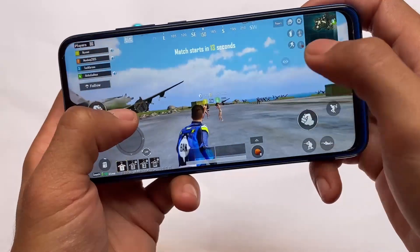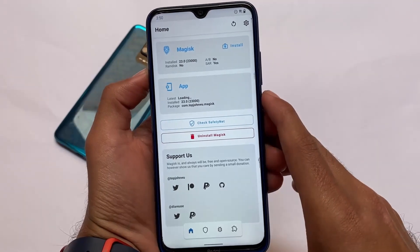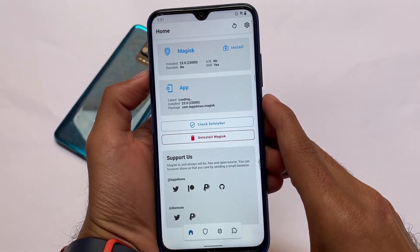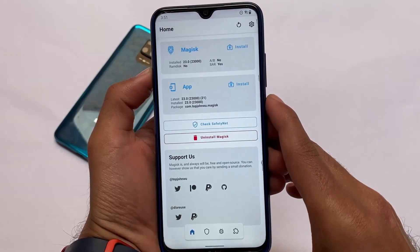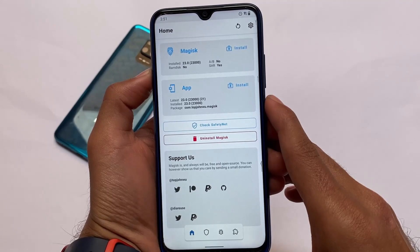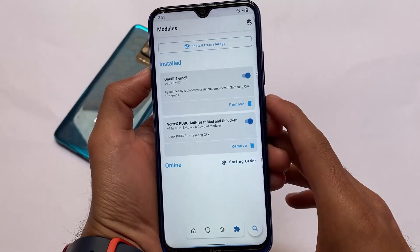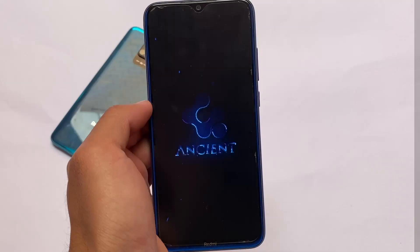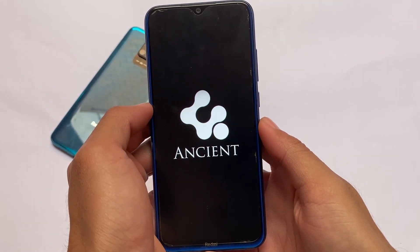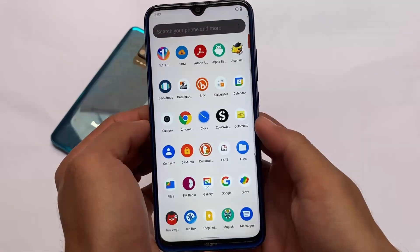PUBG or BGMI, whatever you want to say, with 90 FPS enabled looks quite good. A lot of modules are already available, but we're going to talk about one simple module that lets you unlock 90 FPS and extreme mode in PUBG or BGMI. If you're an Indian user you get BGMI from the Play Store — it works pretty fine. The file is called Vortex PUBG Anti-Reset Mod and Unlocker. I already had it installed and removed it to show you how to install it.